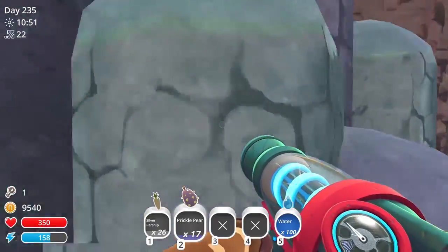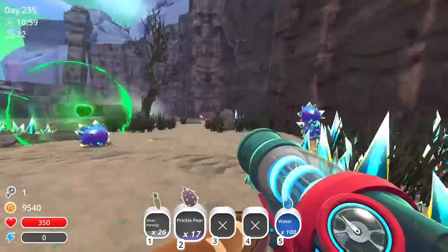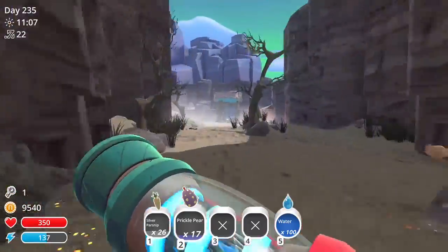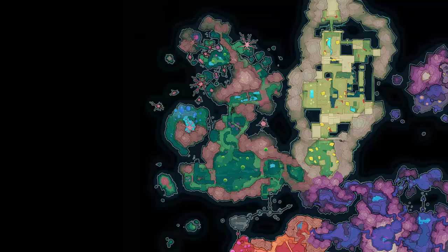And this seems to be one of the fastest ways to get up, to just climb up these rocks here. And I think there would be another gordo right in the middle there, but we're going to go this way. And here's the teleporter and the vault.